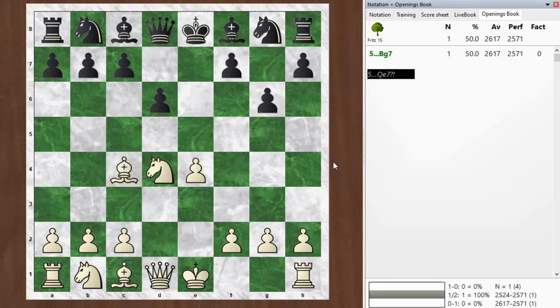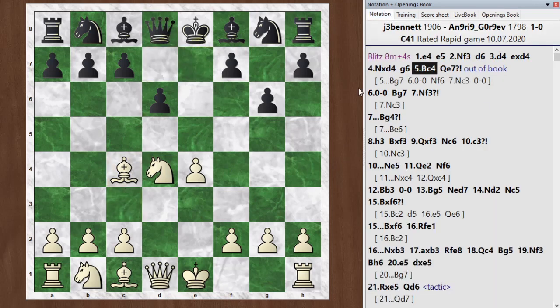I went bishop c4, and now he went queen e7. After queen e7, we're out of the book. It's pretty normal here to just play bishop g7, and the line might go like this: bishop g7, I castle, he plays knight f6, gets the other knight out.